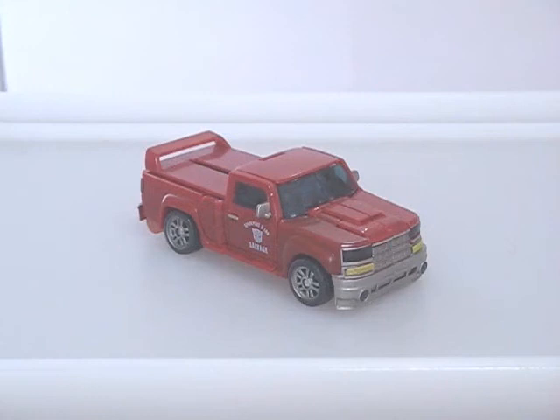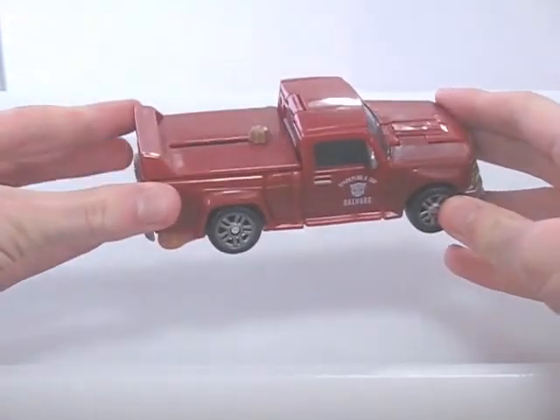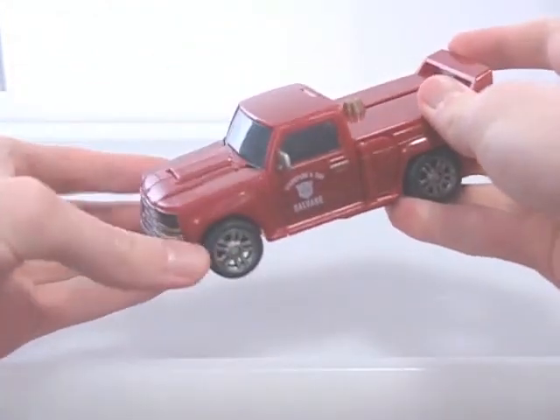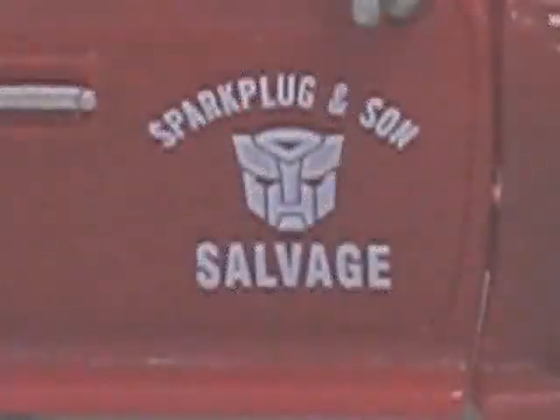In alt mode, Salvage references a truck from an American 70s sitcom known as Sanford & Son. It's pretty close in terms of the mould and colour scheme. There's even a variation of the logo on both doors, though Sanford is replaced by Sparkplug appropriately, and of course you have the Autobot symbol as well.